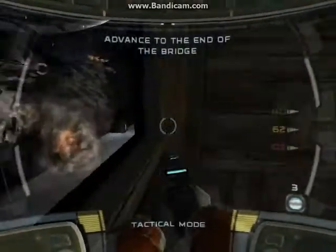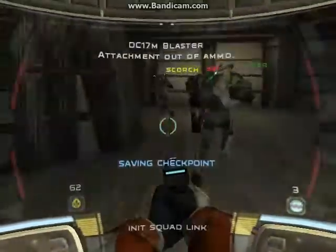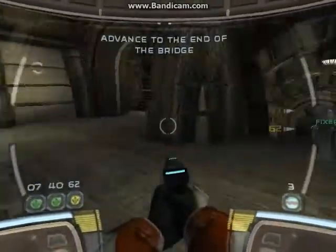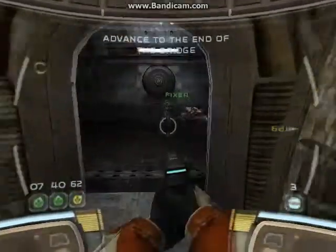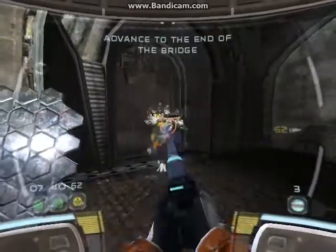6-2 taking position. All right, squad. Now that we've blown the center span and stopped the forward progress of the Separatists, we need to finish the job. We'll likely encounter heavy resistance since the Separatists have had time to occupy this area at the bridge. Advance forward to the hangar and keep an eye out for pockets of Wookiee resistance. They'll need your help.